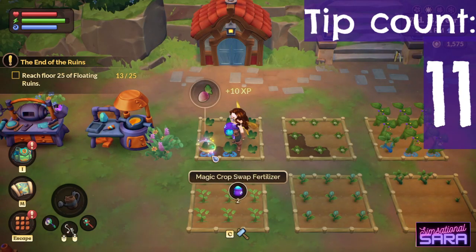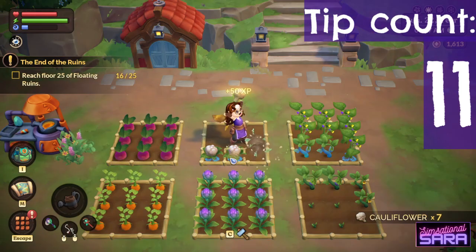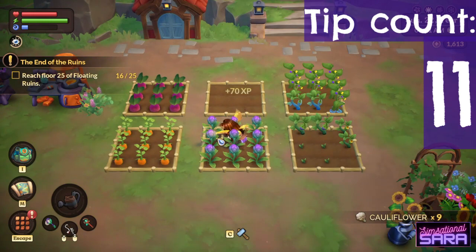To get seasonal crops, plant regular crops and use Magic Crop Swap Fertiliser on them. Each crop has a chance of turning into a different crop when you use the fertiliser, and the crops they change into change with every season.